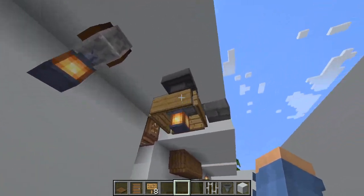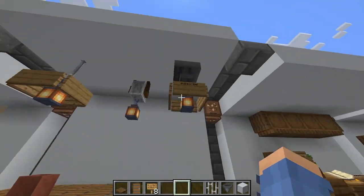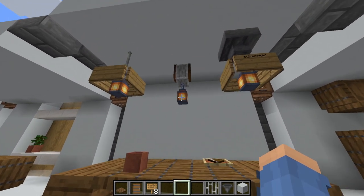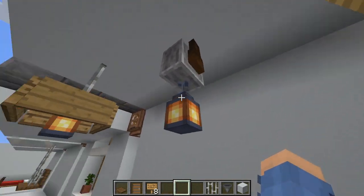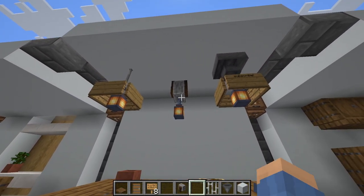Then there's this one with more of a support structure using a hopper - same concept, just place the hopper from above looking down and that's it. And this one is just a grindstone with a lantern - nothing to it, just place the grindstone like that and you're done.